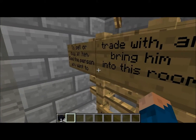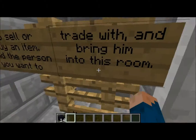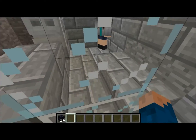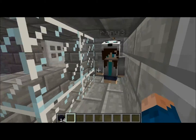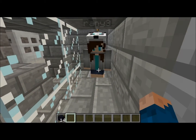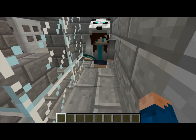So if I just go in, there are some signs explaining how to sell and buy things, and also explaining how you cannot get out if you're standing on this pressure plate. Now if she stands on that one, as you can see there's no way out unless she lets go. So then I'll give her the obsidian and she would give me the diamonds.